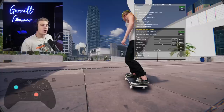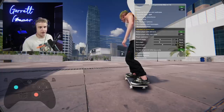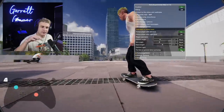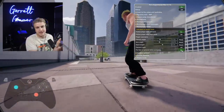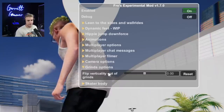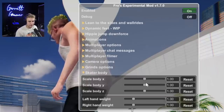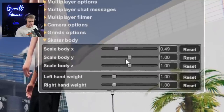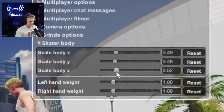Put feet on ground — so there's also stuff where if you disable your board and you have this on, it looks like the skater is just standing. There are a ton of ways you can customize this. Camera options, alpha camera, obstacle avoidance, grind options, flip vertically out of grinds, and skater body — this is probably my personal favorite.